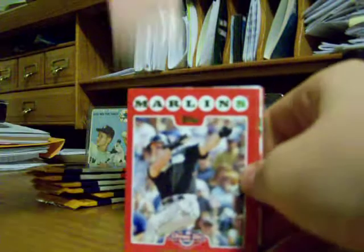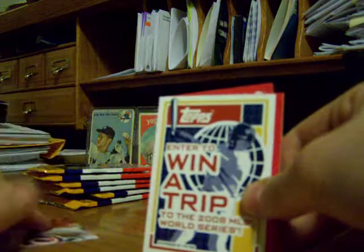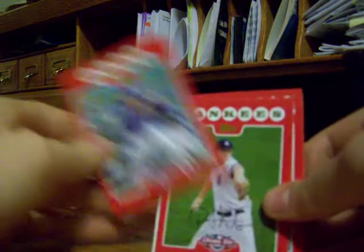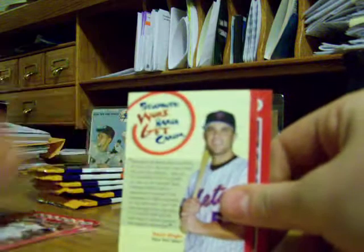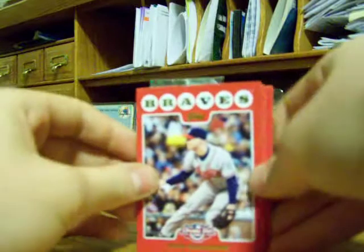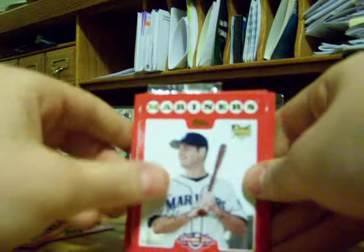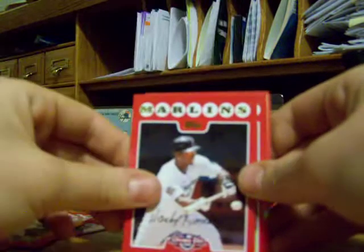Dan Uggla and a puzzle piece of Jake Peavy. Phil Hughes. Ben Sheets. Rookie Jeff Lemon. Ivan Rodriguez. Hanley Ramirez.